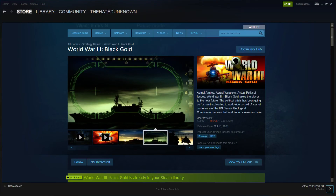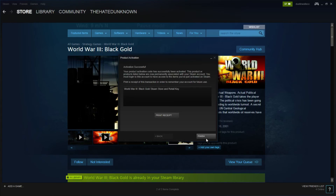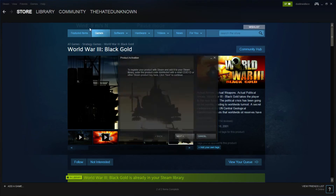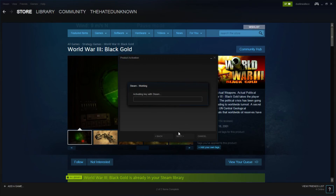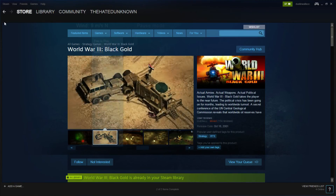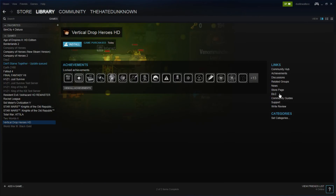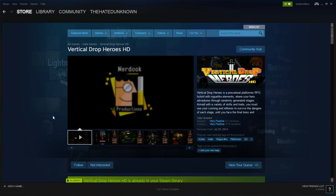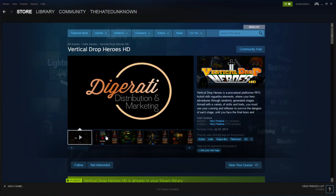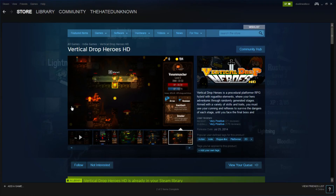Next one — activate product on Steam. Be nice if I got something really good. Vertical Drop Heroes — store page. This is a $1.74 game. This game looks like trash, it's an indie roguelike. I'm so sick of roguelikes. This game is garbage, though there's certainly a niche for that for sure.